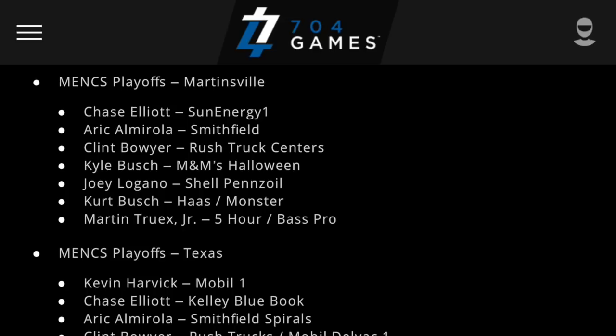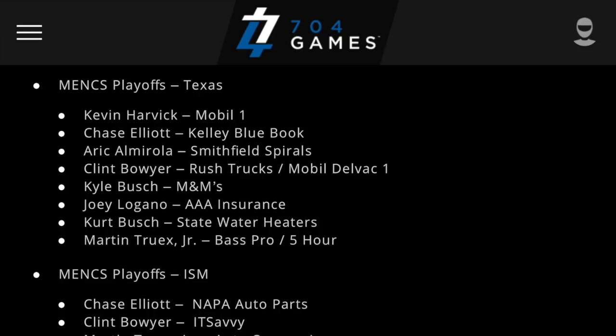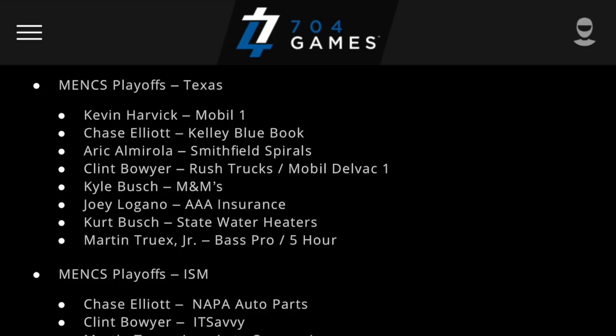For Martinsville, we have Chase Elliott's SunEnergy1 car, Aric Almirola's Smithfield car, Clint Bowyer's Rush Truck Centers car, and Kyle Busch's M&M's Halloween car. For Texas, we got Kevin Harvick's Mobil One car, Chase Elliott's Kelley Blue Book car, Aric Almirola's Smithfield car, Clint Bowyer's Rush Trucks car, Kyle Busch's M&M's car, Joey Logano's AAA Insurance car, Kurt Busch's State Water Heaters car, and Martin Truex Jr.'s Bass Pro 5-Hour Energy car. For ISM, we have Chase Elliott's NAPA Auto Parts car, Clint Bowyer's It's Savvy car, and Martin Truex Jr.'s Auto-Owners Insurance car.